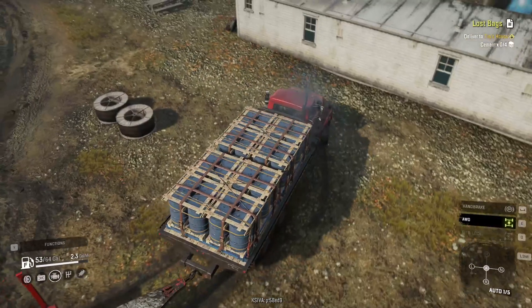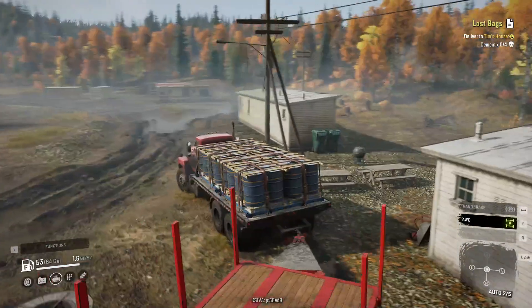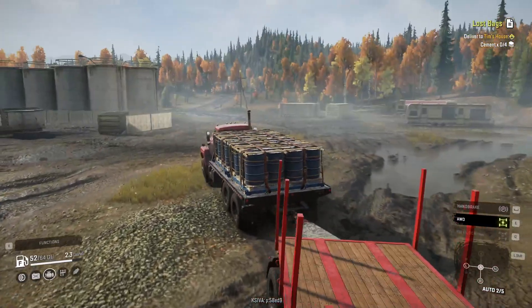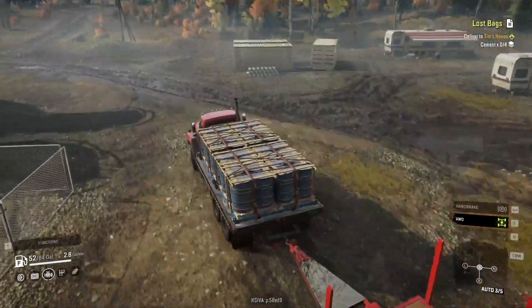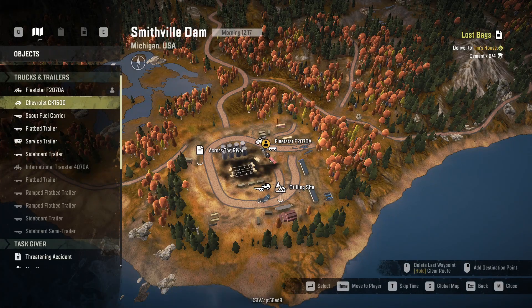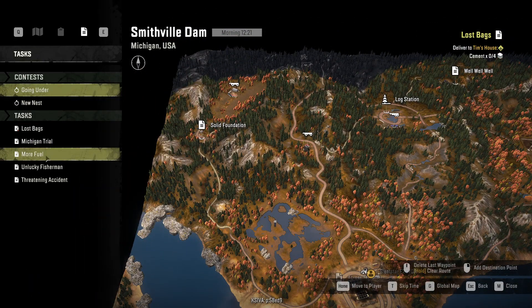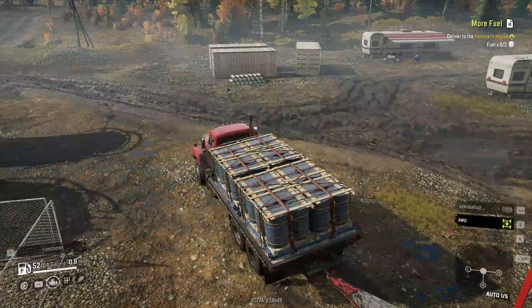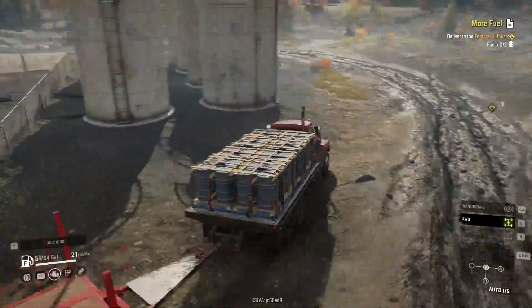Now we need to deliver this fuel up to the house and see what we can do next. I do want to go ahead and go to the other maps with the scout truck to try to find upgrades — get the raised suspension mainly, so I can get the better tires. Right now I don't even know what level I need to be, maybe around eight or something. That's where we're going right now, straight up the road to drop off this fuel.